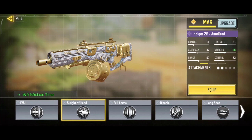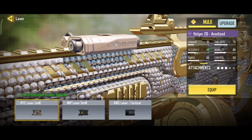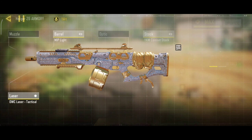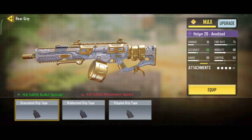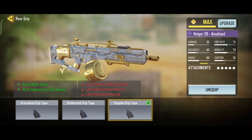Our third attachment is the Slight of Hand perk — it will increase your reloading speed. Our fourth attachment is Laser Tactical, which will reduce your ADS time and ADS bullet spread. And our last attachment is Triple Grip Dip, which will reduce your ADS time and sprint to fire delay.